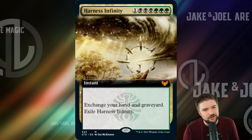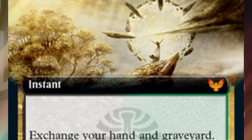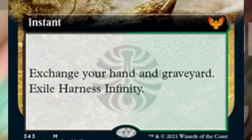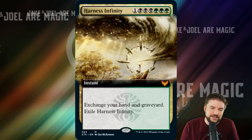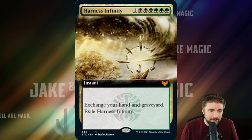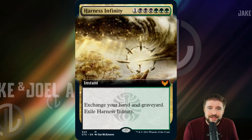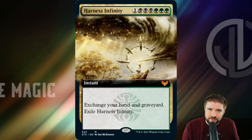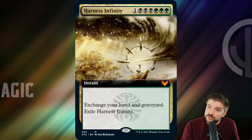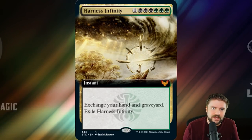To wrap out the video: triple green, double black, one — seven mana instant-speed Harness Infinity. Exchange your hand and graveyard, then exile Harness Infinity. It's Seb McKinnon art. In the right deck, when you've been loading up your graveyard, this gives you incredible longevity. And because it's instant speed, you can respond to someone trying to exile your graveyard by just swapping — 'Whoopsie doopsie, here I'll take my graveyard, you can have my hand, goodbye.' This Witherbloom instant really deserves a place in the top 10 EDH cards of Strixhaven.